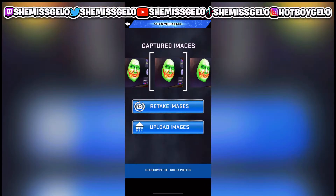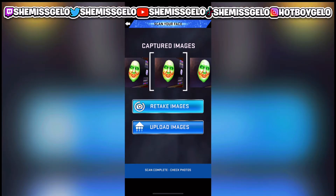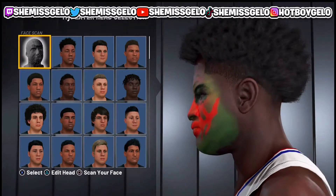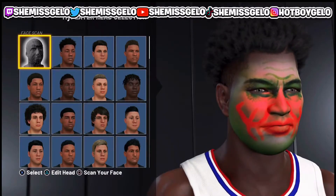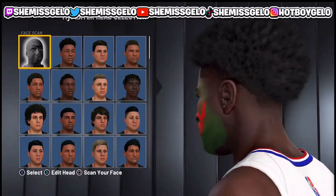When it's done scanning, go through your photos real quick, make sure they all look normal. Then press Upload Images. In the bottom left-hand corner, press Scan Your Face and it's going to load. If you see it loading and it's glitching — going from 70 to 90 then back to 70 — you probably did something wrong.